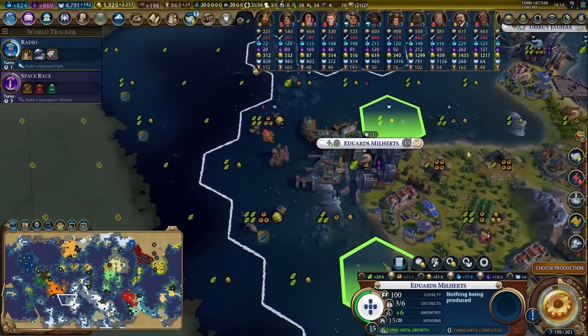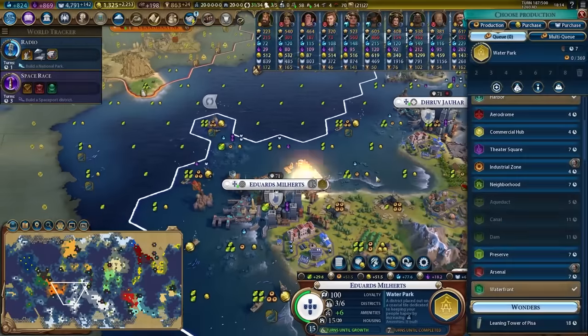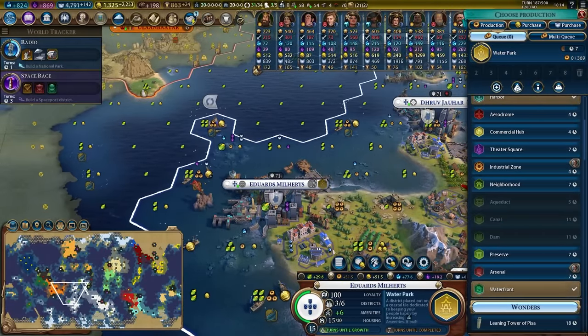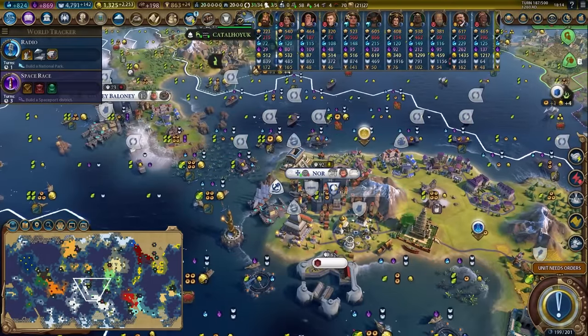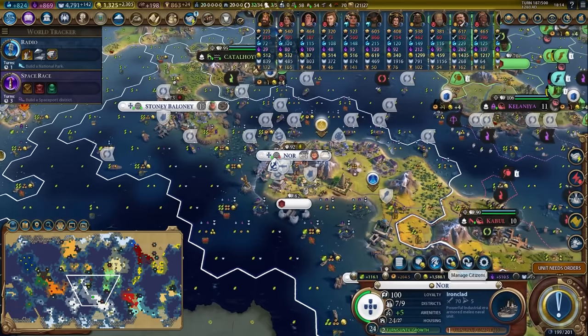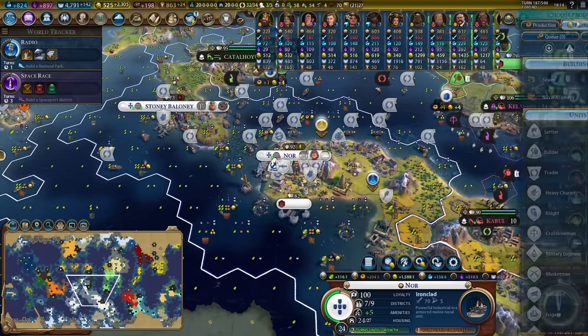I don't have a kelp forest here so I'll just plonk the water park down right there — that's fine, worth three amenities in this city to maintain that amenity level. I will trade with Kabul, and I do have room for more trade routes.